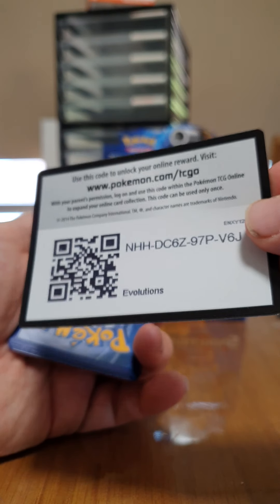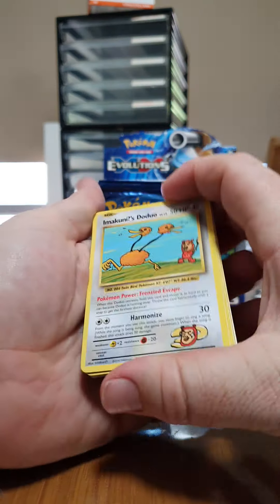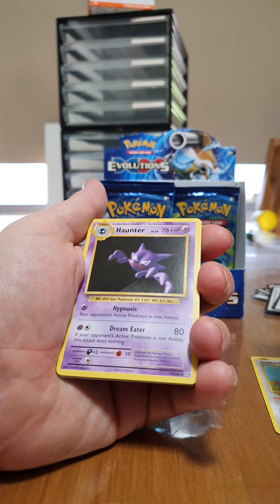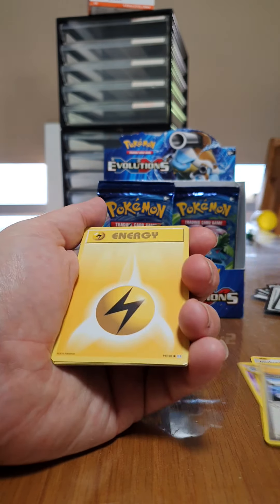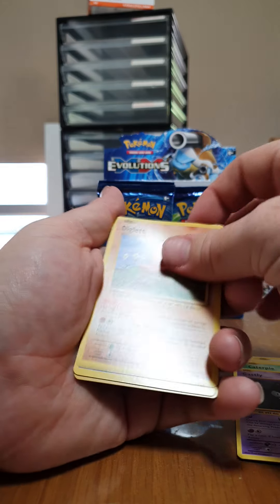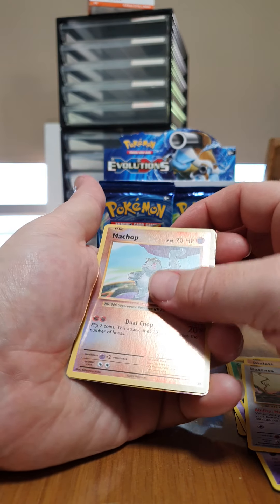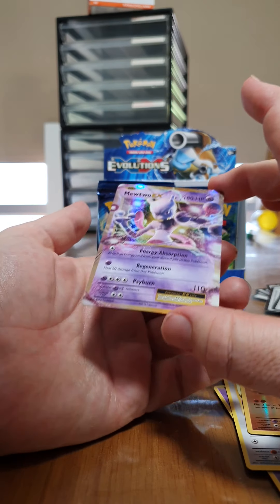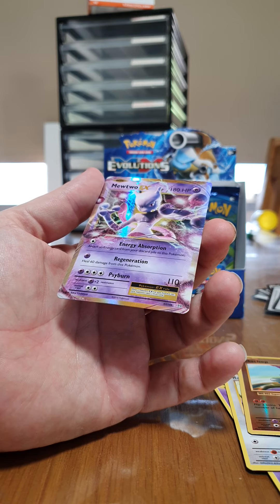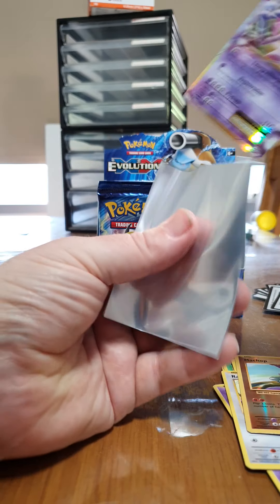There's the code for you guys. Special Doduo, and I spy something at the back — Haunter. Blastoise Energy, Gastly, Diglett, Rattata, Reverse Holo Machop, oh — Mewtwo GX! That is fantastic. Alrighty, two packs to go guys.